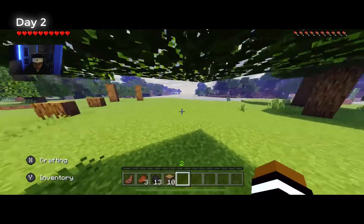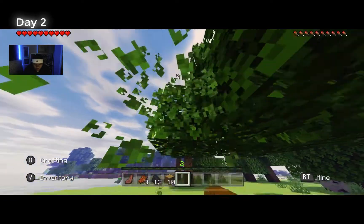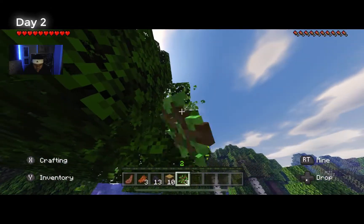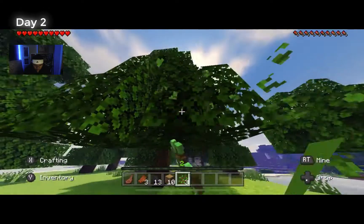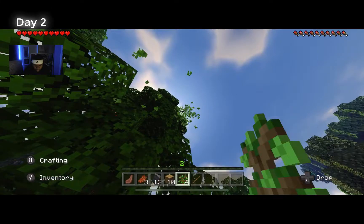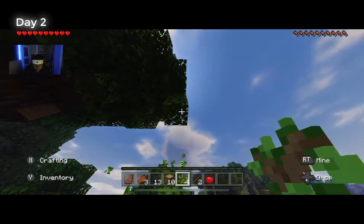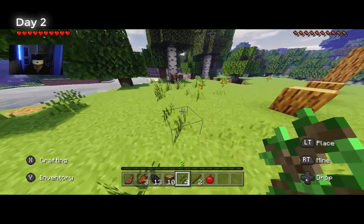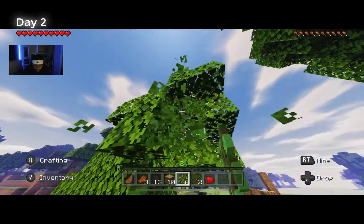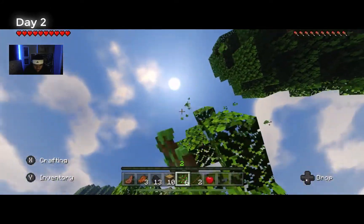After you comment which wood is your favorite type, why don't you also comment down which mob you hate the most? I think I hate the creeper or the skeleton the most. I'm going to give it to the creeper — I've had more bad experiences with creepers than skeletons. So: creepers in first, skeletons in second, and zombies in third for my most hated mobs.